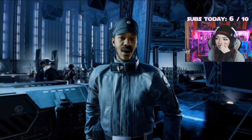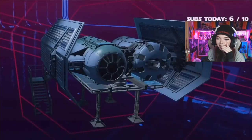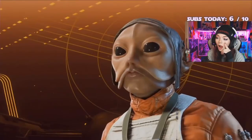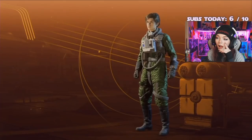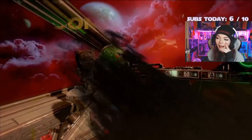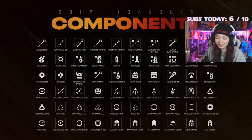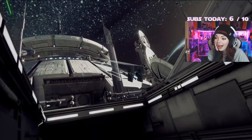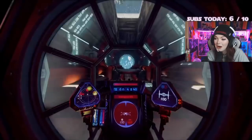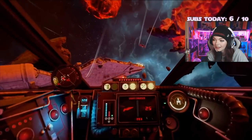If you've got a preferred component and need something customized, you can customize your pilot and starfighters simply by playing the game — from cosmetics to an arsenal of over 50 components that alter how your ships fly, fight, and survive. You can dramatically change your loadout depending on your squadron's strategy.